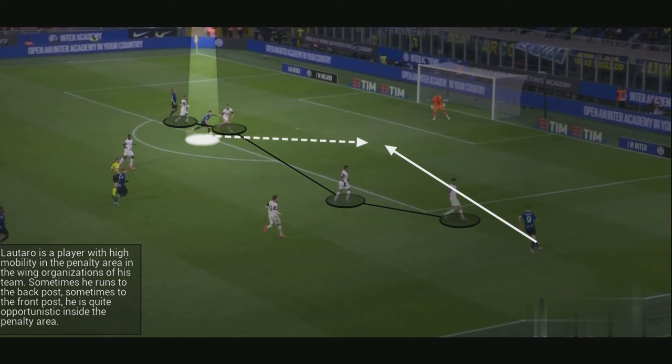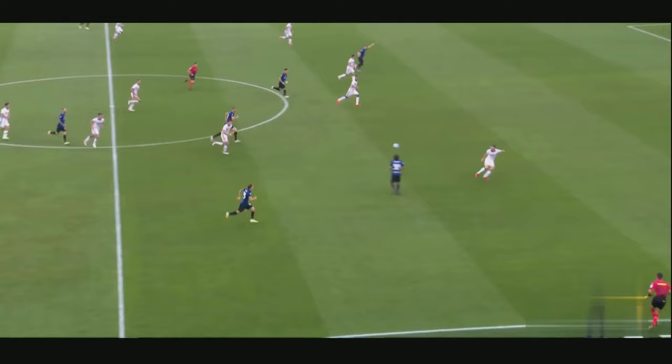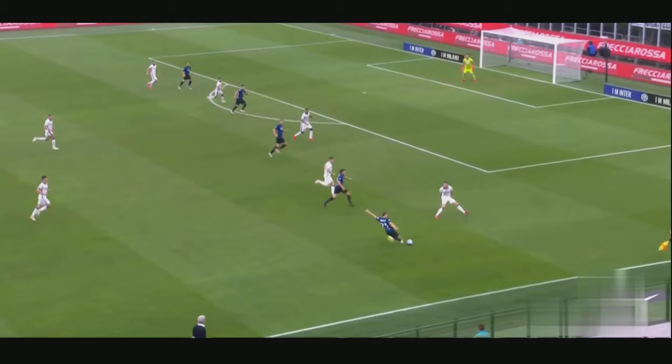Lautaro is a player with high mobility in the penalty area during his team's wing organizations. Sometimes he runs to the back post, sometimes to the front post — he is quite opportunistic inside the penalty area. His team's wing organization benefits from Lautaro always being positioned in the right spot. He has a high positioning ability on offense.